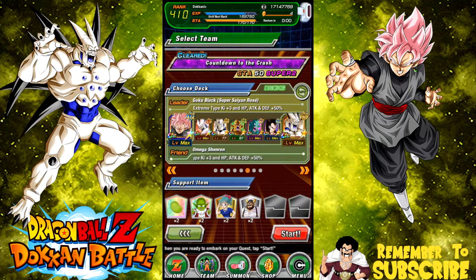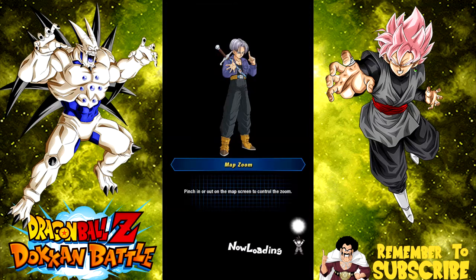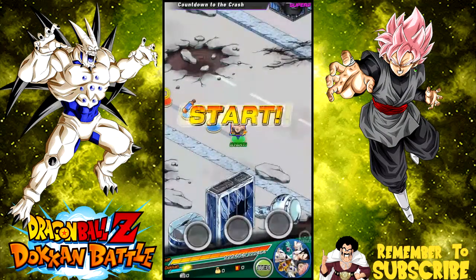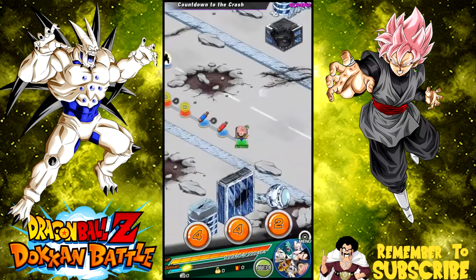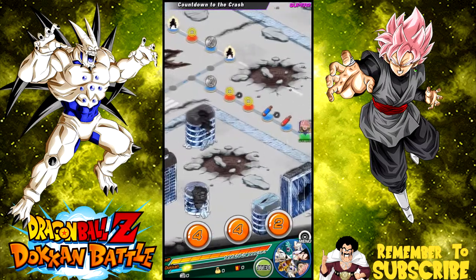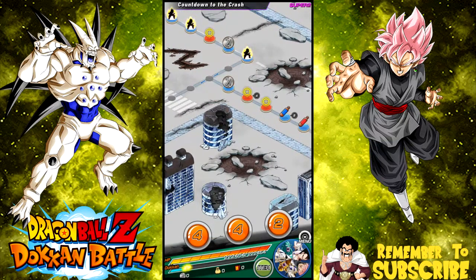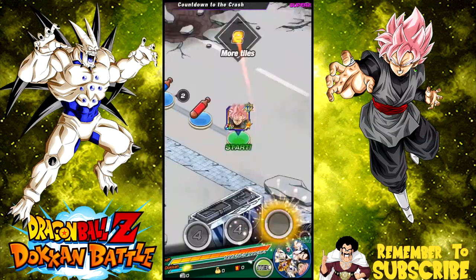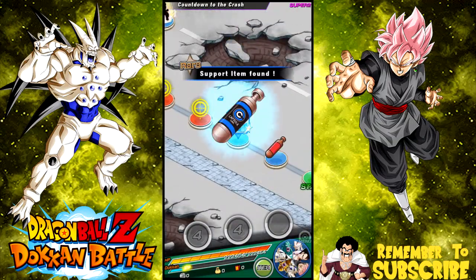We're going up against the Super Two for the Omega Shenron event - the physical Omega. I don't know if we're going to be able to take it on with this team, but we're gonna try. Unlike the last video, my Vegeta Blue wasn't dokkaned either, but this one has the full additional 10 buff so we should be good. I'm starting off really well with Super Saiyan 4 Vegeta and Rose on the same turn. There's nothing on the map so we'll play and get to the boss as quick as possible.